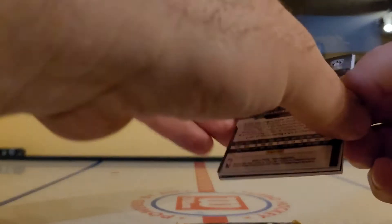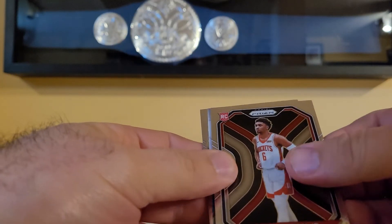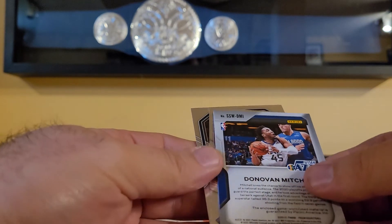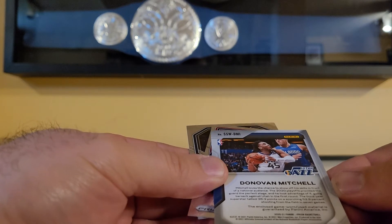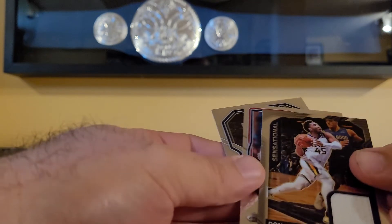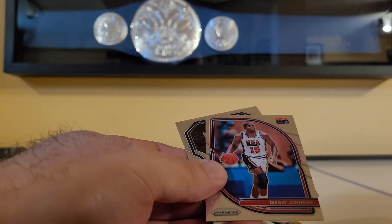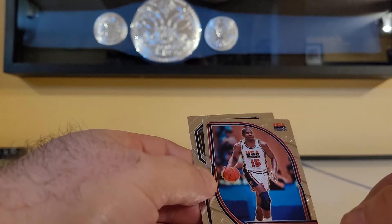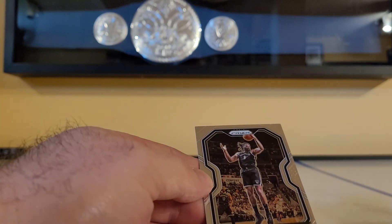Looks like we got our relic in it — got a Kenyon Martin to go with the green one, building the rainbow here. And our relic is Donovan Mitchell — game worn used material, that's nice. Not a very exciting patch though. Magic Johnson USA — I like that actually with the stars, that's pretty sweet. And Deandre Jordan.